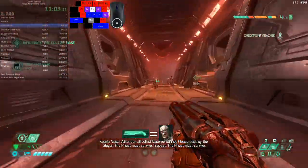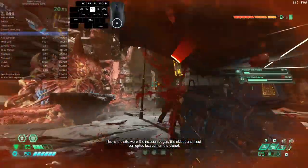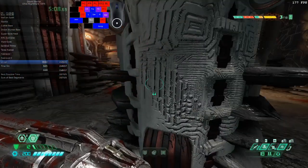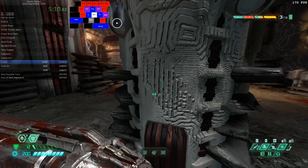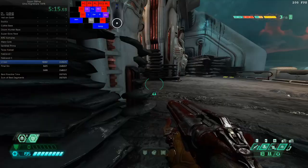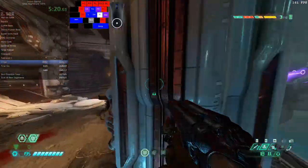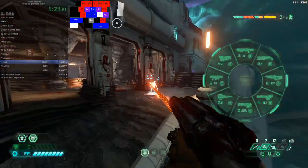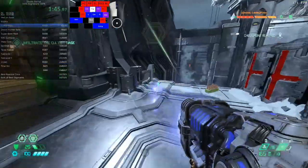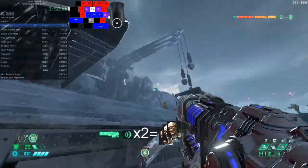Mechazombies are really easy to stagger — a single sticky bomb or precision bolt to the body will stagger them but not kill them. The main way you want to kill Mechazombies is a headshot with precision bolt. Not much later than Mechazombies are introduced you get the super shotgun, and that does kill them in one shot. As you advance in the game they do become less relevant, though still dangerous if you're not careful. You can also still kill Mechazombies with heat blast as long as you have at least two charges.